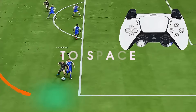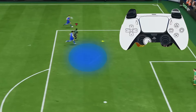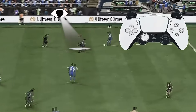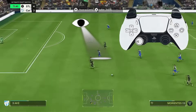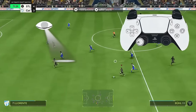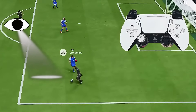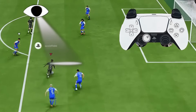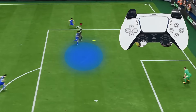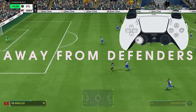Next up is taking the touch towards space. A very crucial tip I can give you in terms of taking the ball to space is to look at the space. A lot of people focus too much on what other attackers are doing or what the defenders of the opponent are doing, and this will hinder your ability to always take the ball in the right direction. You need, as you take the ball in, to take it towards the space and hold the left analog stick towards that space.